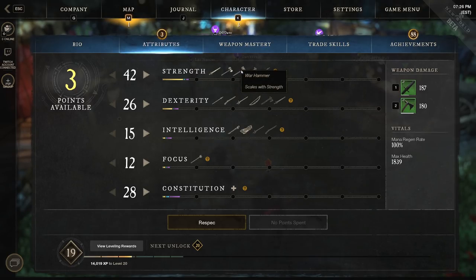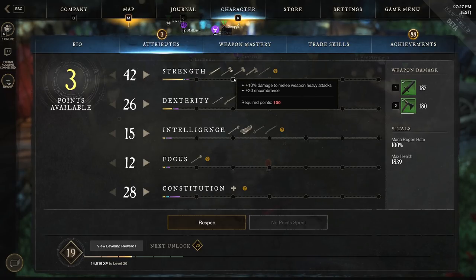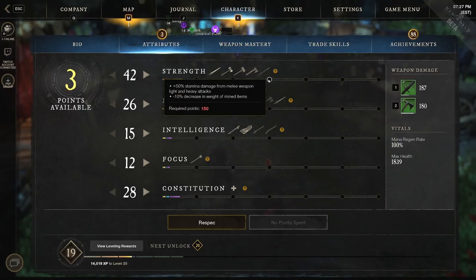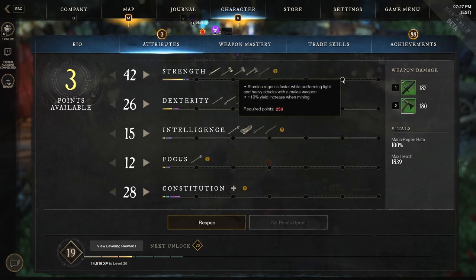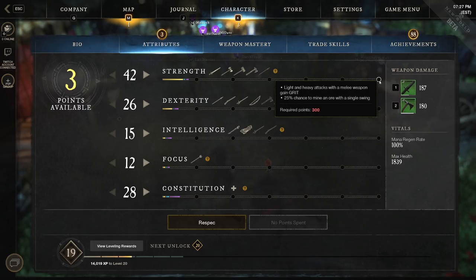The more points you put into strength, the harder these will hit and the better they'll scale into late game. If you're going for a Great Axe or Warhammer main and just want a bow or musket in the offhand to poke at people too far away, pump that strength and it will scale really nicely. There are thresholds for every 50 points you put into a stat — you get themed benefits. For strength: after 50 points your light weapon attacks get 5% damage; at 100 you get 10% damage on heavy attacks; you get stamina damage for melee light attacks; stamina regen is faster while swinging a melee weapon, which is a great perk; and finally, light and heavy attacks with a melee weapon gain grit, which lets you avoid being staggered when out of stamina.